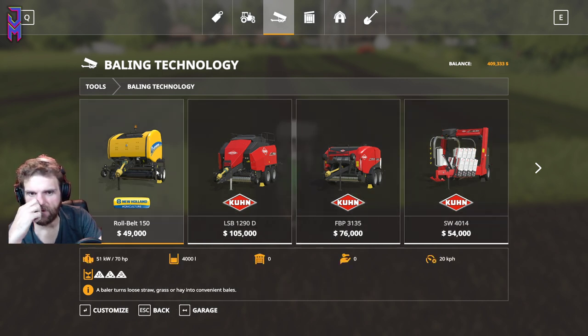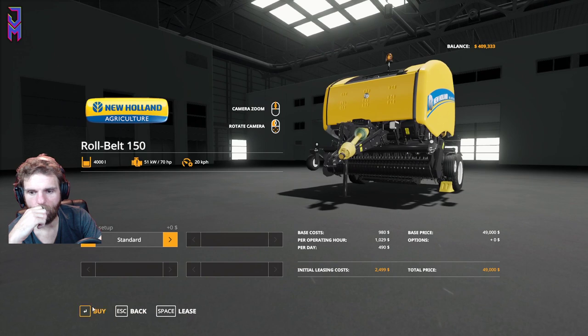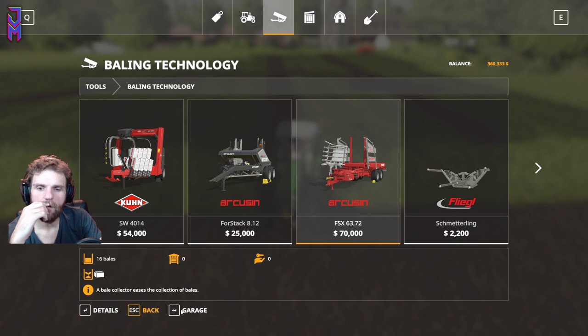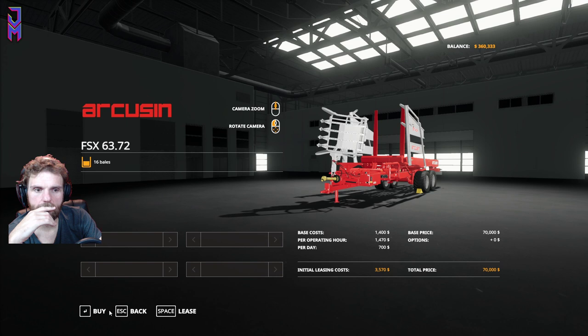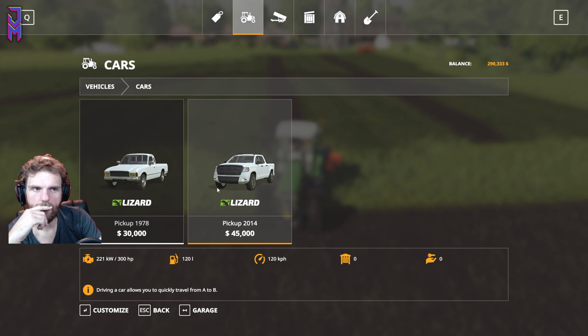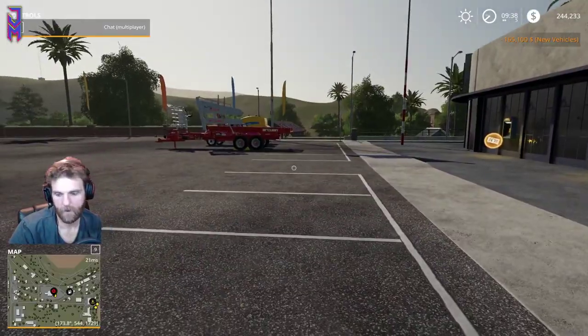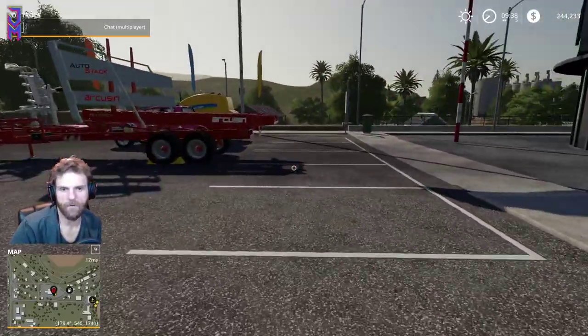That's the cheap one. It makes round bales and then we use that trailer. Let's buy that. Do you need to pay for the crops? I need to save money for seeds. I'm going to be broke before I even get there. I'm going to buy that then. You're probably doing better than me — I'm at $1,360. Yeah, let's buy that then.